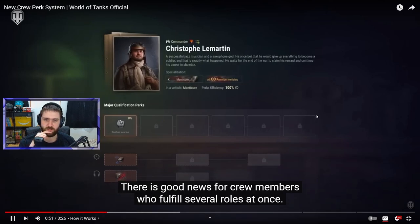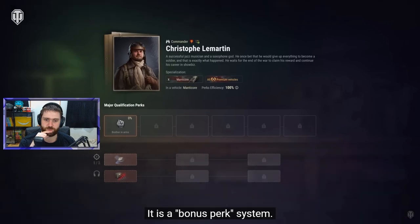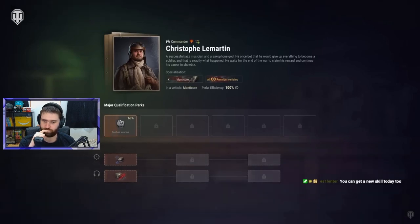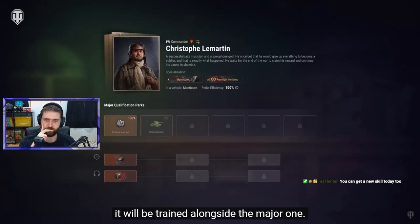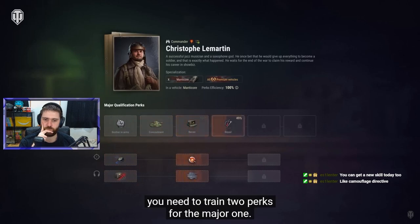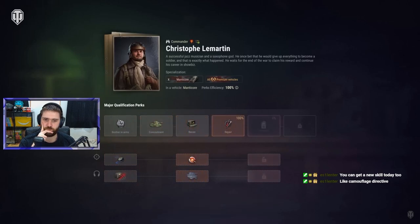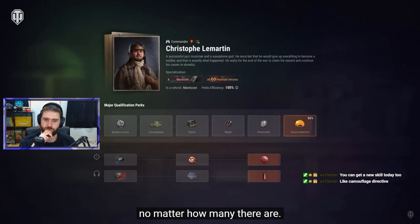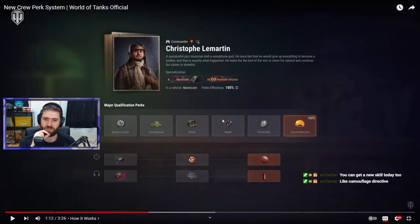There is a bonus perk system for crew members who fulfill several roles at once. If a crew member has a secondary qualification, it will be trained alongside the major one. It has just three perks. To fully train a perk for an additional qualification, you need to train two perks for the major one. Bonus perks do not increase the total training time, no matter how many there are.